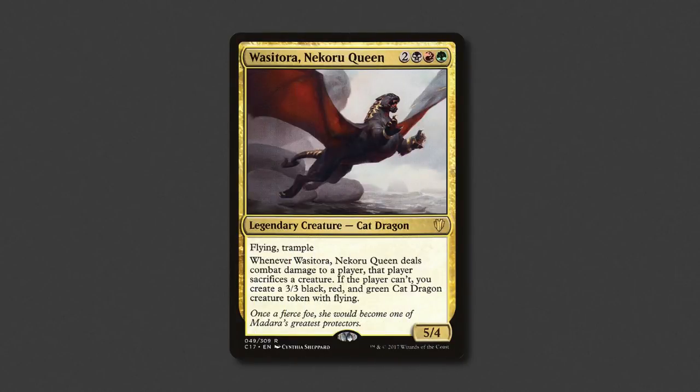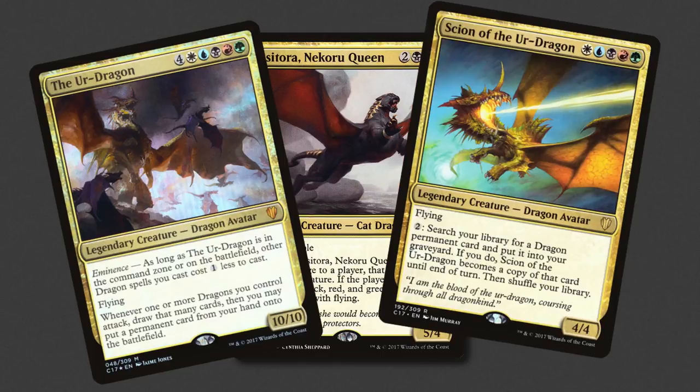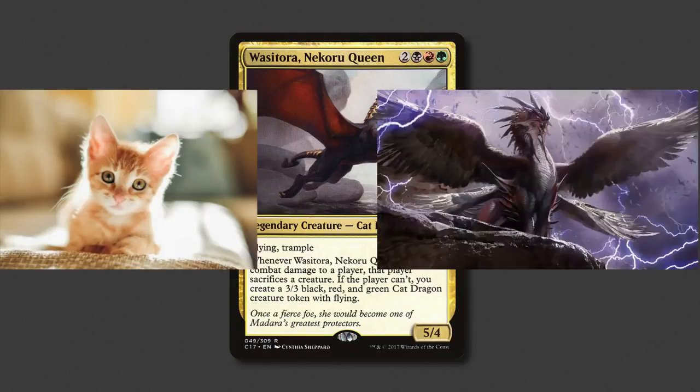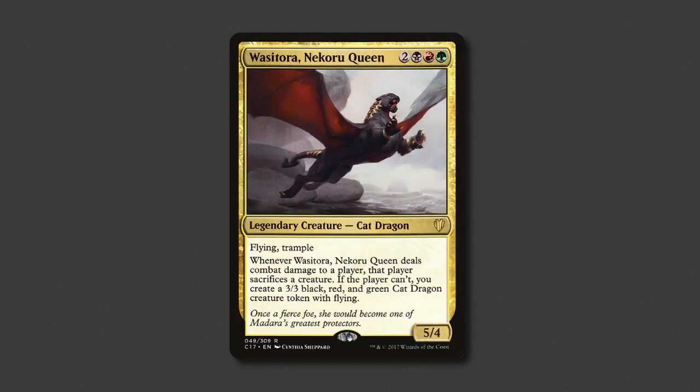Some of you may be wondering why I chose Wasatora as my commander — why not go 5 colour with the Ur-Dragon or his Scion? Well I've got three words for you: cat dragon babies. It's that simple. Also, limiting myself to 3 colours rather than 5 doesn't really take much away. We lose access to around 40 dragons, but still have 132 to choose from. That's not to say 5 colour dragons isn't a great choice, it's just a deck tech for another time.